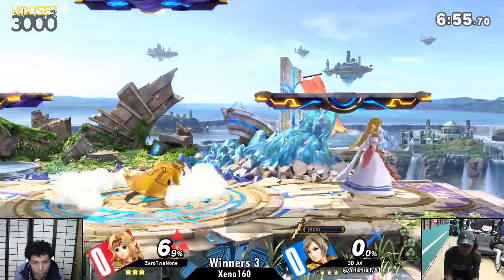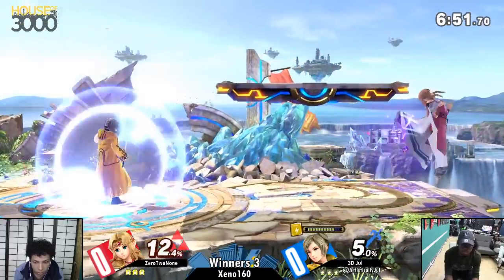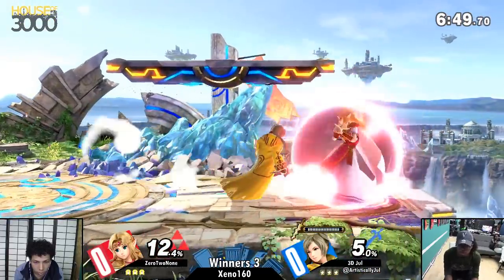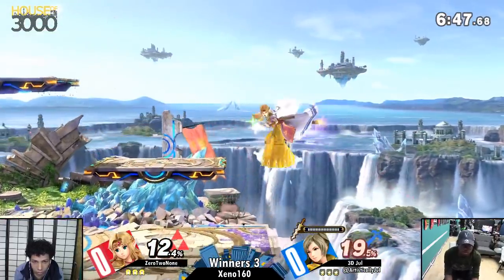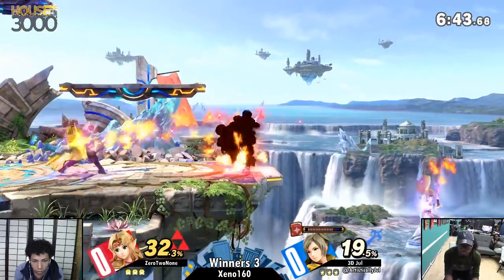Just opening up a little bit of zoning here and there. Already Jewel doesn't want Zelda to have her Phantom ready. Good zoning with Mark Thunder. There's the back air — misses the sweet spot. That's good DI from Jewel; you can avoid the sweet spot if your DI is correct.